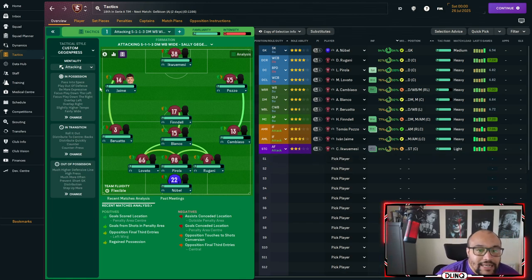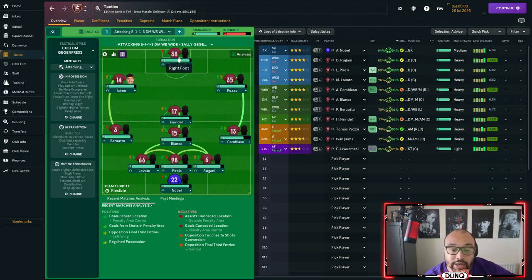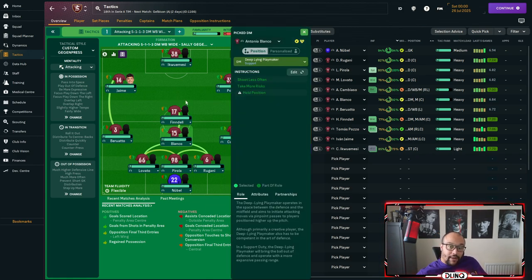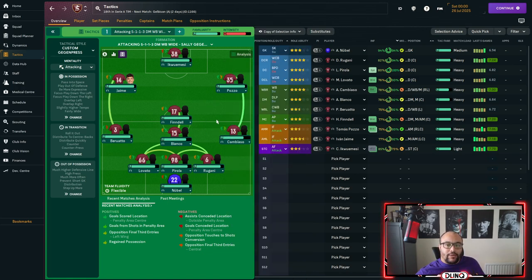We run an attacking mentality. Up top we have an advanced forward on attack. Either side of that we're running inverted forwards on attack. Dropping back into midfield we have a central midfielder playing as an advanced playmaker on support. Just behind that we're playing a deep-lying playmaker on support. Either side of that person we're running two complete wing backs on support. And then we're running three centre backs at the back.